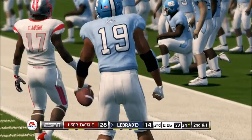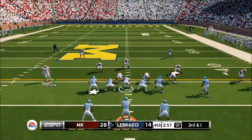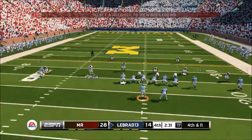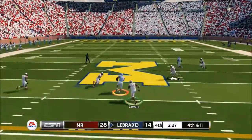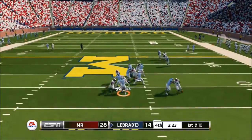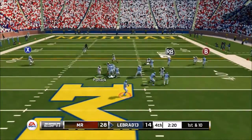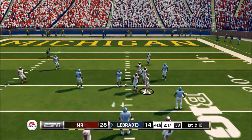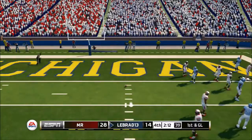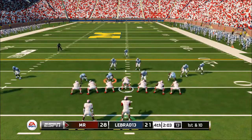He finds his tight end for 9 yards, bringing up a 2nd and 1. He comes out passing — nearly got an interception there, but still a nice defense by Ray Lewis. He comes out passing again and we get the sack with David Pollock, bringing up 4th and 11. We could really use the stop here to put the game away, but he finds his tight end and bounces off the tackle for a few extra yards. He keeps getting 1st down after 1st down — this dude's hard to stop on offense. He gets pretty close to our end zone, 1st and goal at the 1, and scores the touchdown. Our defense needs to get it together right now.